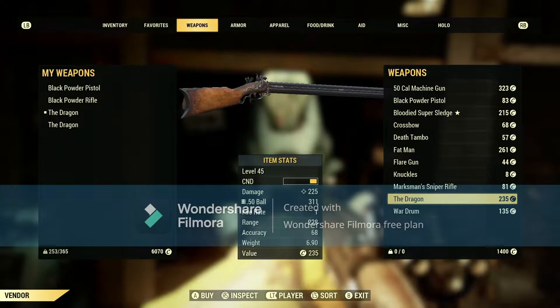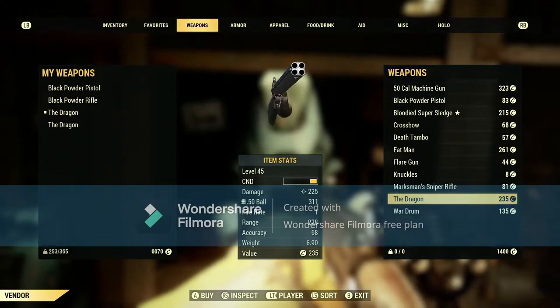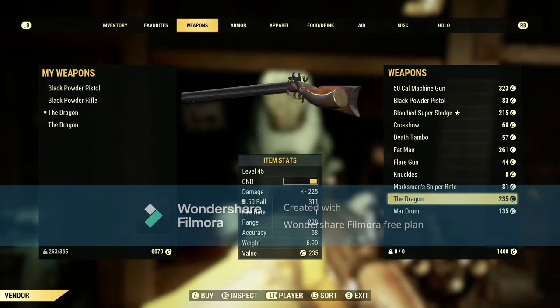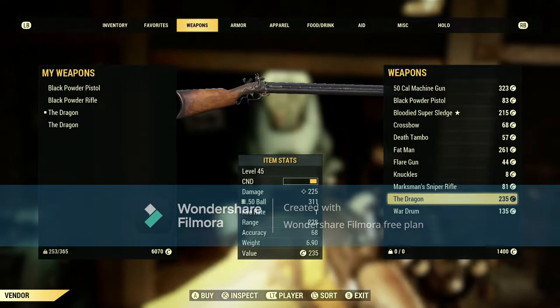So if you go into Fallout 76 and find that he doesn't sell the Dragon, server hop — that's all I can say. Server hop, and he should, on a different server, have this gun. Just keep server hopping until you find it.